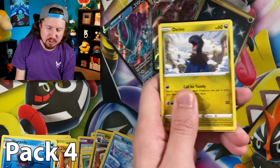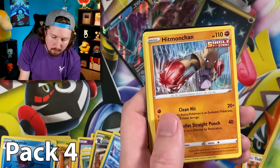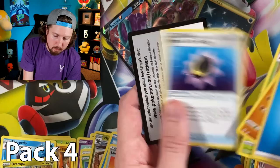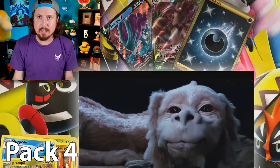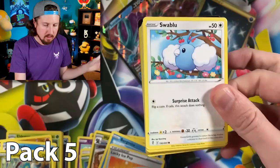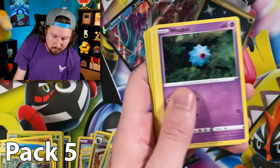Pack number four, going straight to it. We got Hoppip, Hitmonchan, Fletchling — fly away, live your dream, you're a bird — Lucky Ice Pop, and a Drampa, which looks like Falkor from The NeverEnding Story. I always say that — put Falkor up on screen, you can't tell the two apart. I'm pretty sure Drampa IS Falkor. We got Swoobat, Woobat, Eevee, Roggenrola, and a Gourgeist.